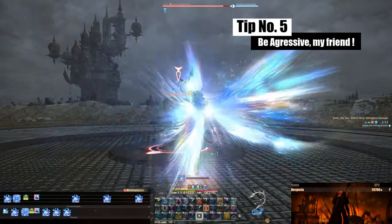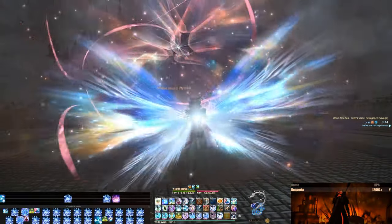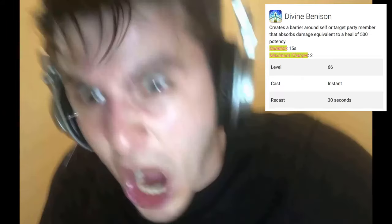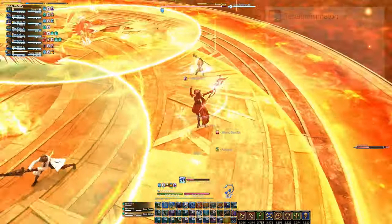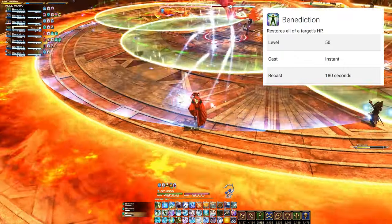Last but not least: be aggressive, my friend. Spamming Glare is our passion, our dream, and our medicine, because it offers space to weave in all the good things like Divine Benison, shielding up tanks, or handling individual party members who fall in love with AoEs very frequently, or Tetragrammaton which is used when you fail to use Divine Benison properly — and even the almighty Benediction to release Dark Knights from their insufferable pain when using it too soon.